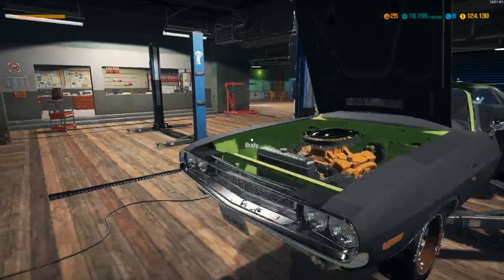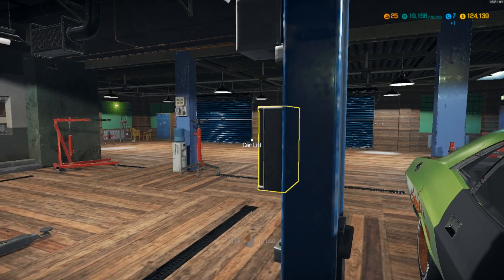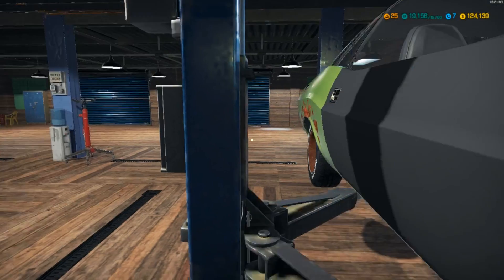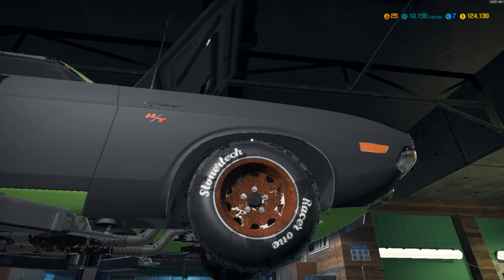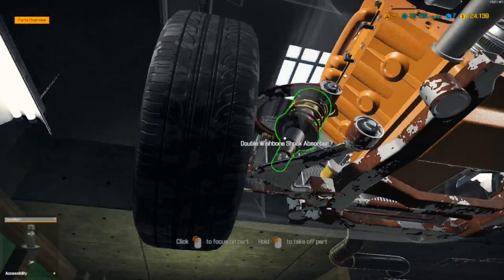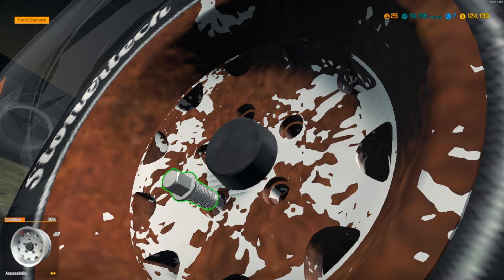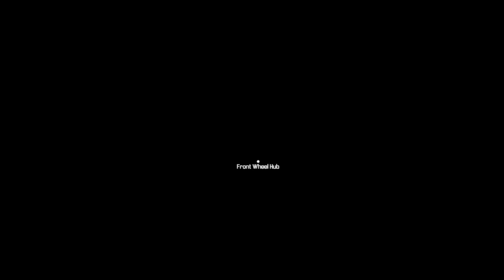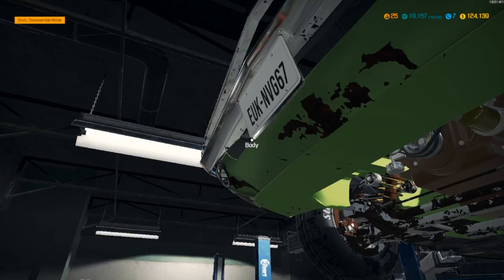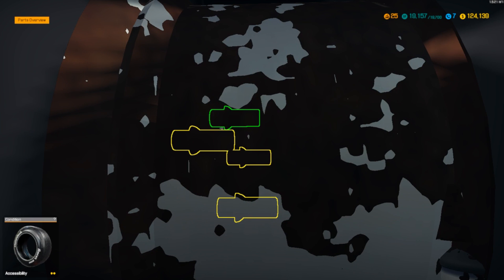Now we have the undercarriage to do. So we're going to do the undercarriage. We also have to put on new tires. I might do different tires on the car. Let's get out the tires on these things and we'll get started on the front end. I don't know how much of this I'm going to be doing.